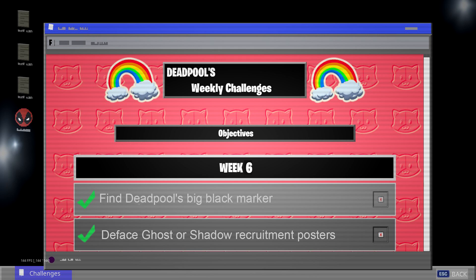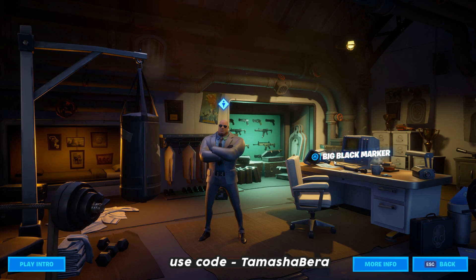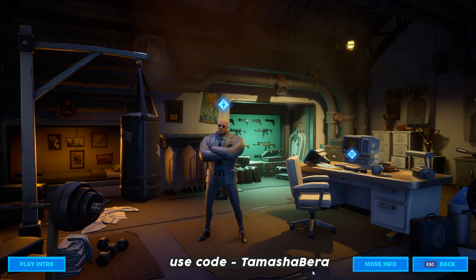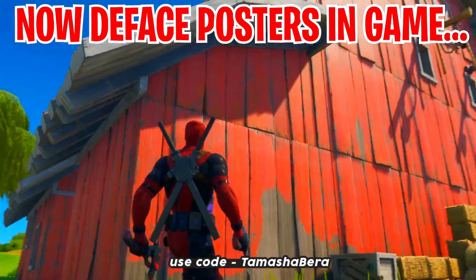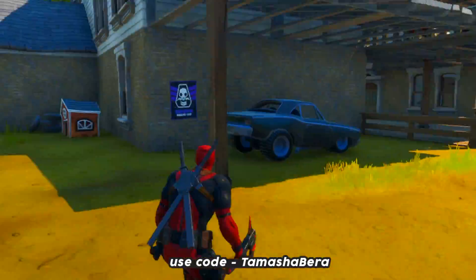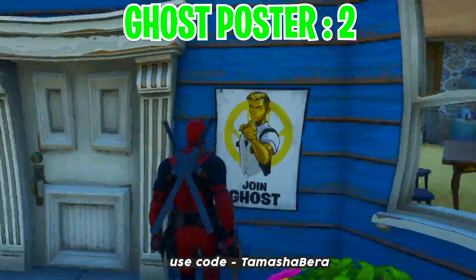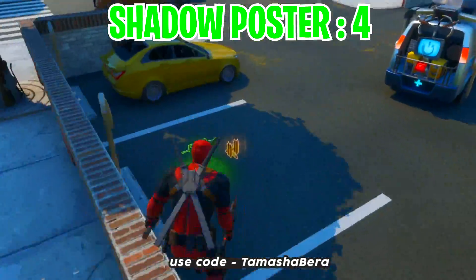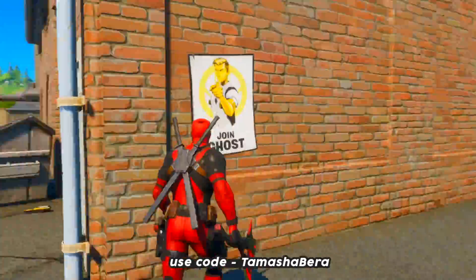Go back into the computer and check the next tasks. Head to Brutus's HQ — note these tasks are only visible if you've completed the previous weekly task. Click on the object on the table and your task is done. Then go into the game to the named POIs — I'll fast forward since I've shown all the locations. Find ghost posters and shadow posters on the walls and deface them with the Deadpool logo.